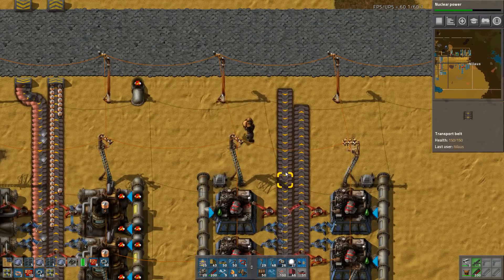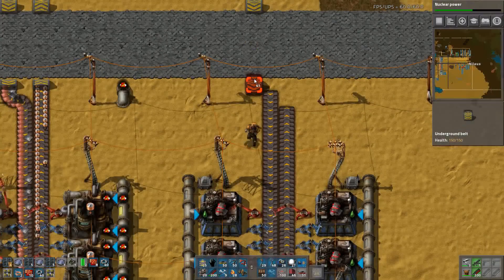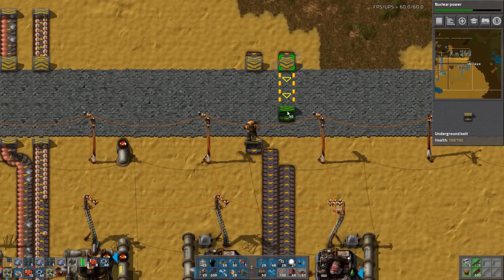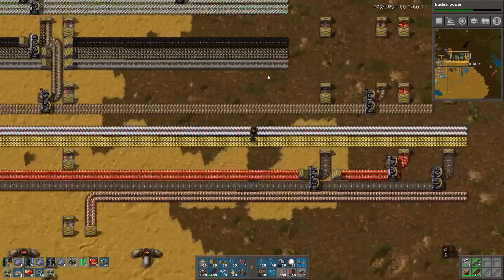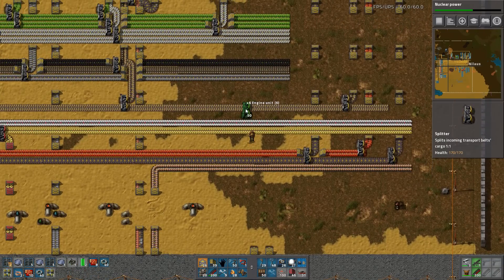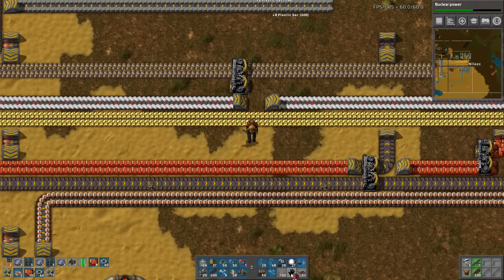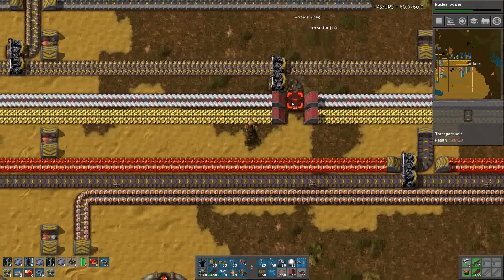That one is there. What was it again? Green circuits and steel - seriously? Green circuits and steel? Interesting. Actually green circuits and engines. Oh, that's not correct - it's supposed to be the red ones. I have red and then it's red.